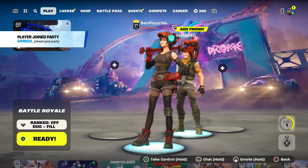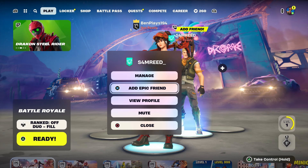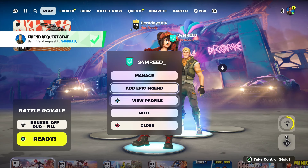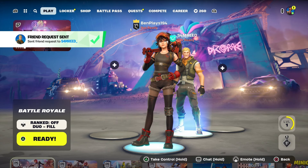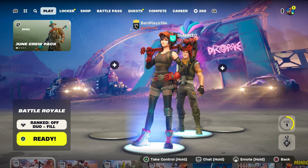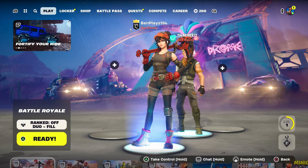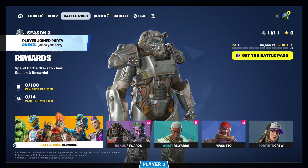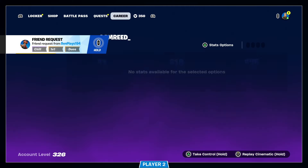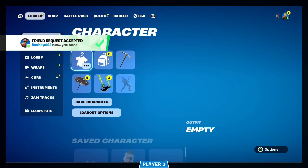I'd recommend adding the second account as an Epic friend. Send the friend request, then go on the other account and accept it — this makes everything run a lot smoother. You'll see at the bottom it says 'Take Control — Hold.' If you want to take control using your second account, hold the button and you can access the item shop, locker, and battle pass. Note you can't ready up unless you're on the main host account.